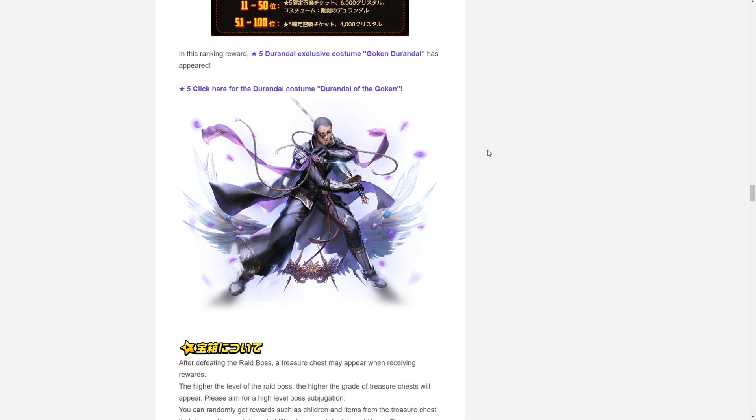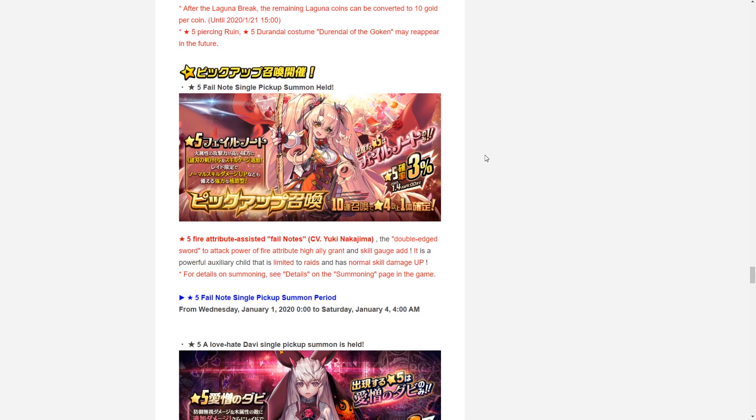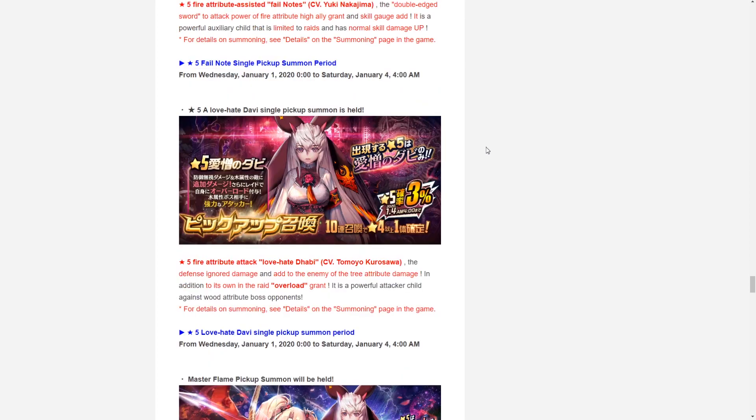Next up, the potential summons we could expect with our Evils Under the Sun update. First, the new fire type supporter unit Failnaught, which we expect to be introduced with this event. She'll have a boosted pickup summon that grants a copy of her upon summoning a five-star unit.